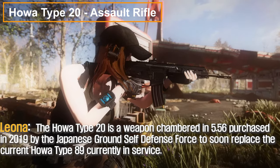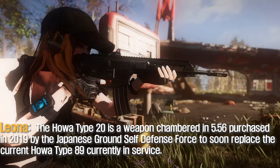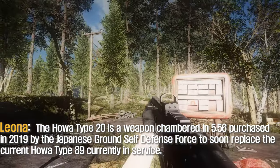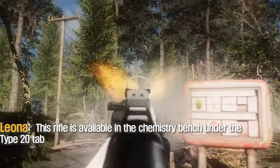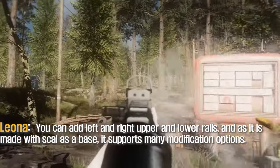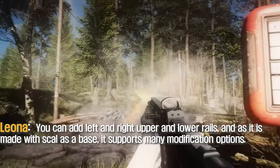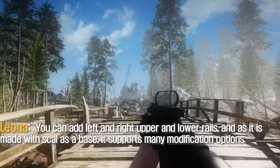The Howa Type 20 is a weapon chambered in 5.56, purchased in 2019 by the Japan Ground Self-Defense Force to soon replace the current Howa Type 18, and is currently in service. This rifle is available at the chemistry bench under the Type 20 tab. You can add left, right, upper, and lower rails, and as it is made with the SCK as a base, it supports many modification options.